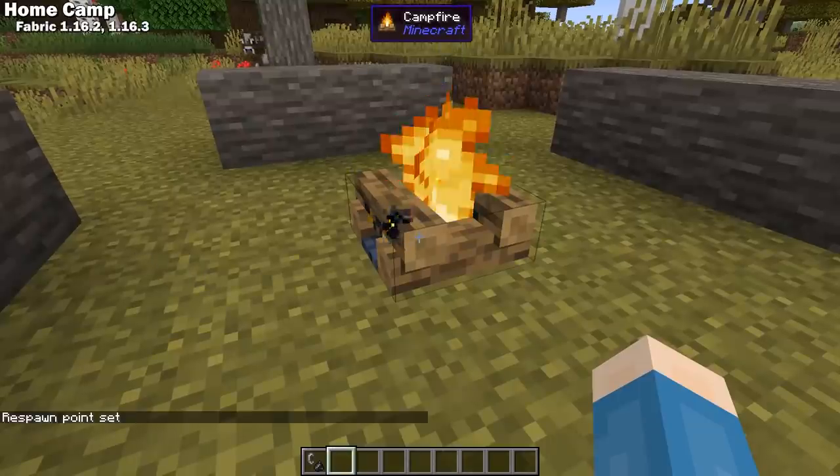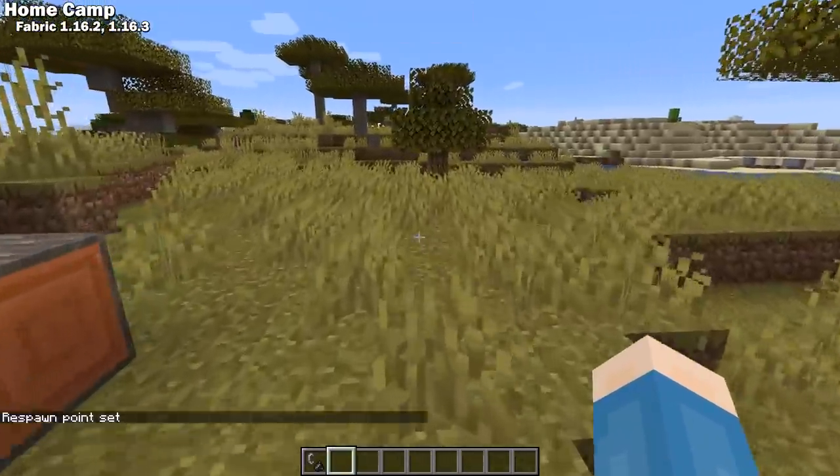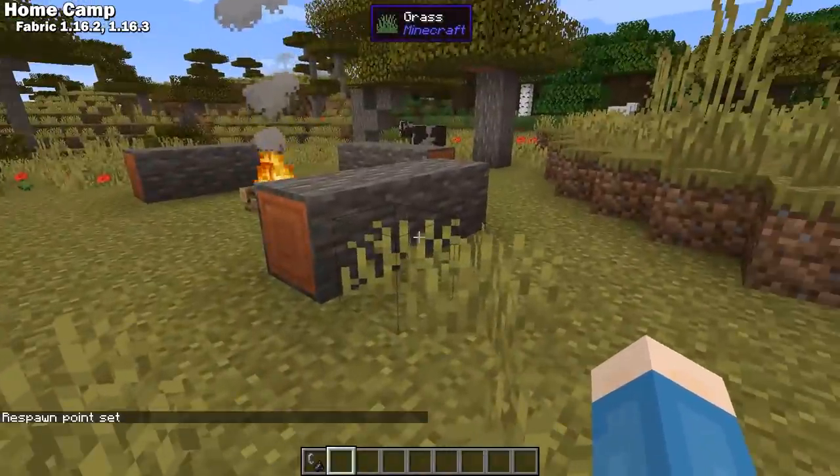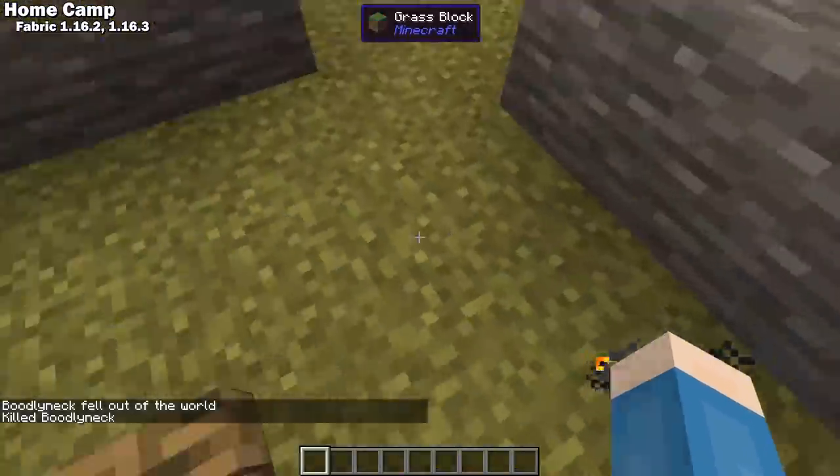Home Camp is a Fabric 1.16 mod that allows you to set a campfire as your respawn point. By default, when you respawn the campfire will go out, and it only works if it's lit. You can adjust all of this and choose whether or not it has to be a soul campfire in the config file.